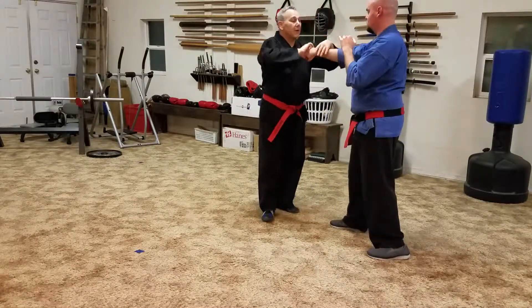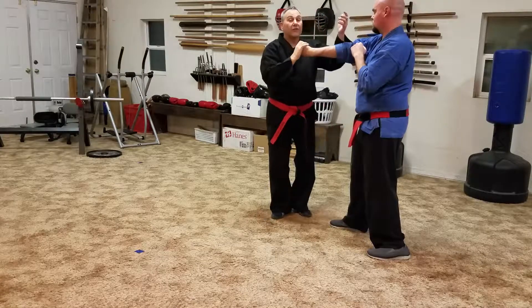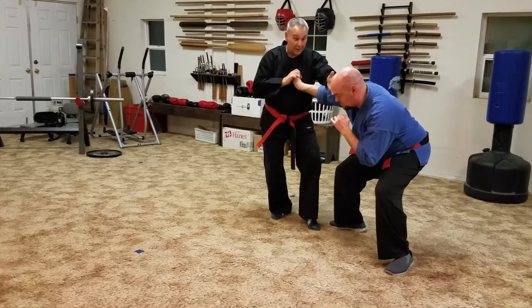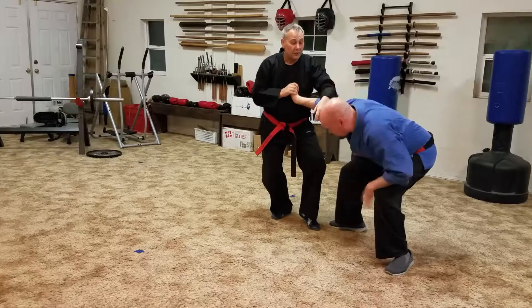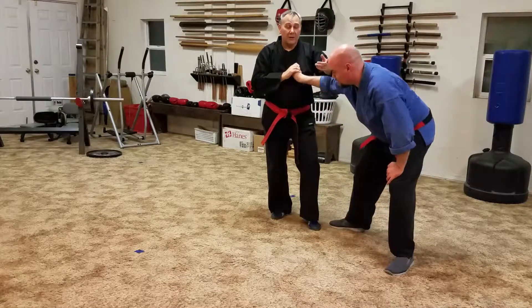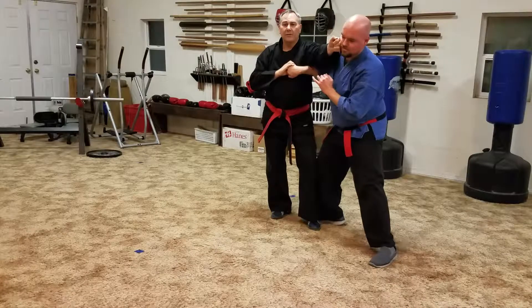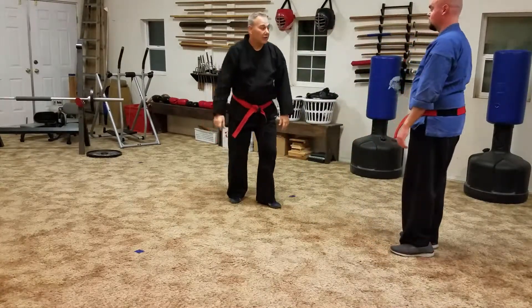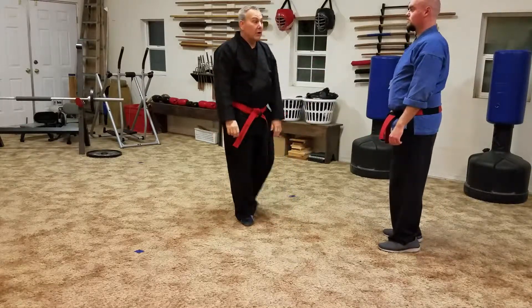You'll notice that in the kata, sometimes I'll accidentally catch a hand like this, and you'll notice that the wing drops, which also really throws him out because he can't punch with that arm. If he tries to punch and I drop, it just throws it, and as he comes forward, even if I don't have this very tight, this keeps that from happening. So turning the head and dropping the weight are very important factors. You see that in the kata.